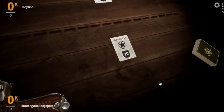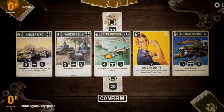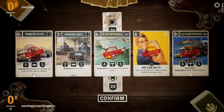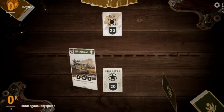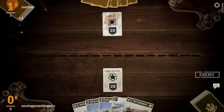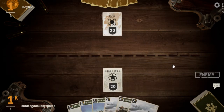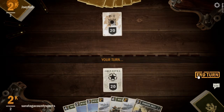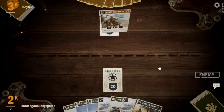All right, so back here with our Deployment deck. We're going to try and get some wins here. We're running into a ton of Burn decks, and it looks like Joey Fish might also be on one of those. This is an okay hand against Burn. You run a lot of Burn decks right at the beginning of the season, because players are just trying to run up the ladder really quick.